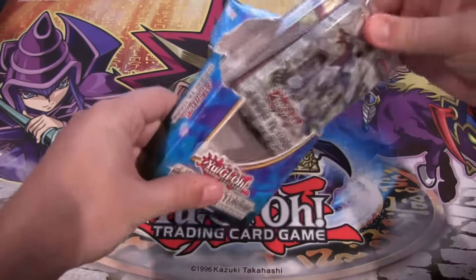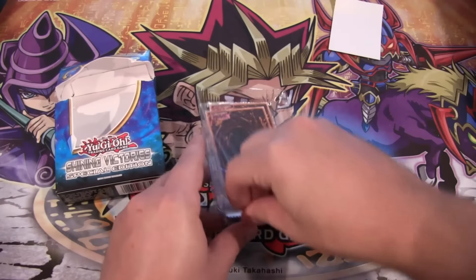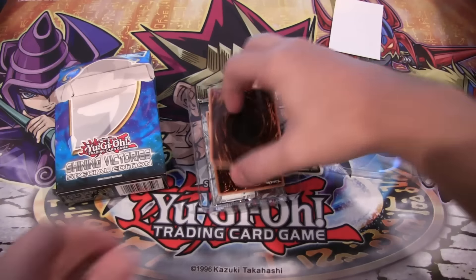Let's see. The best way to open up a Special Edition — just open it up like that. Cracking it like it's an egg or something.